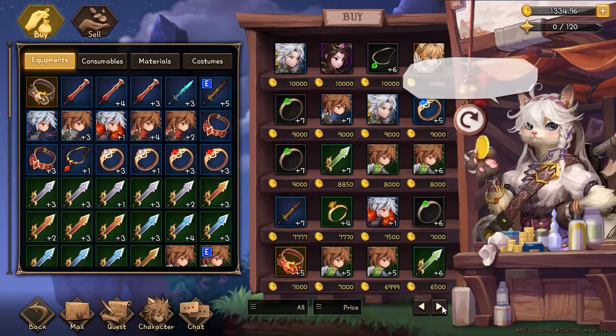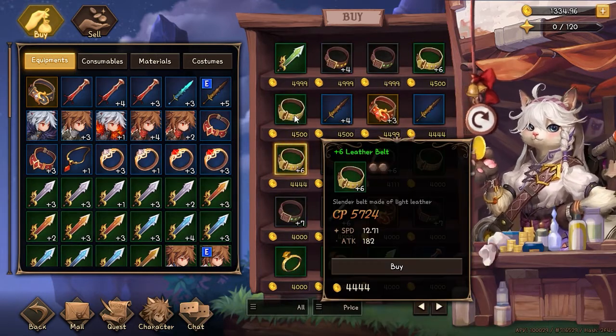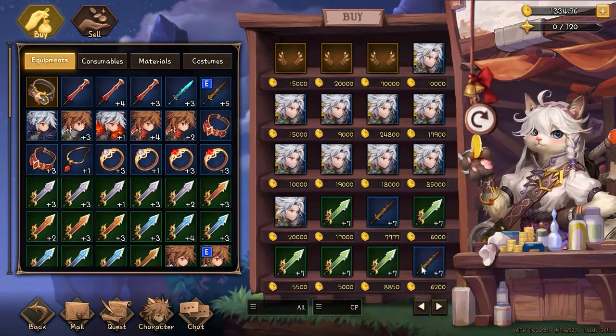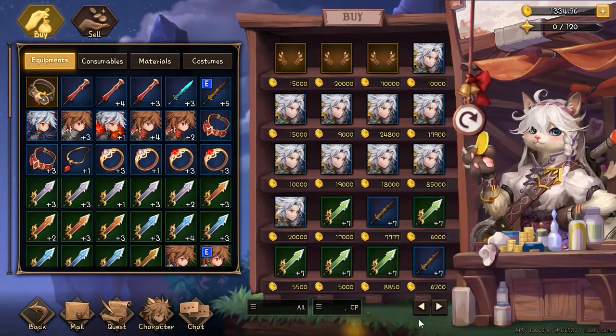All the items in the market are created and sold by players. Wearing items has no level requirements, so if you have the gold you can buy and wear the best gear from the moment you start the game. For now the market is quite basic and takes a lot of clicks to navigate since there are no advanced filters.